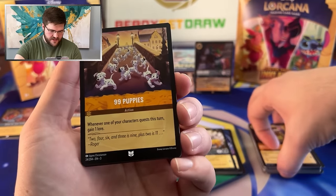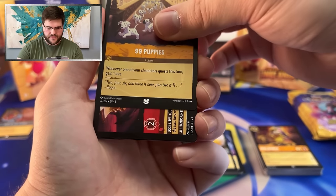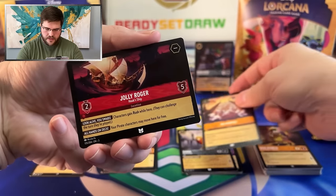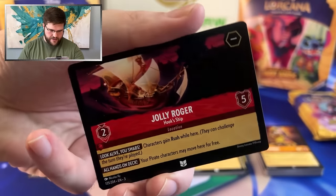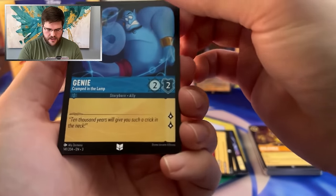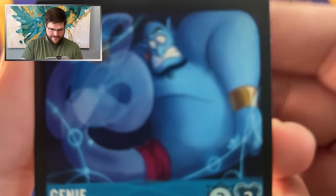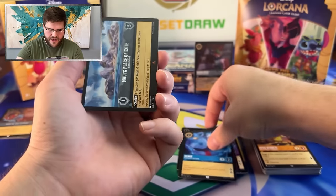99 Puppies — puppies are going to win immediately. Cool. Jolly Roger — I appreciate it. Pirates be looking good though. And Genie cramped in a lamp — cramped in the card frame. Maybe, just maybe. No, it's not going to work.